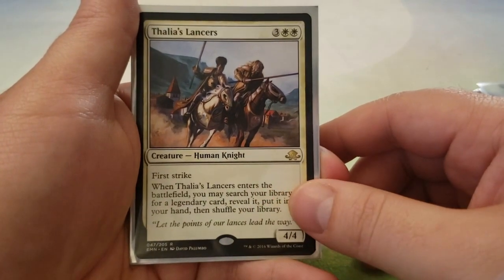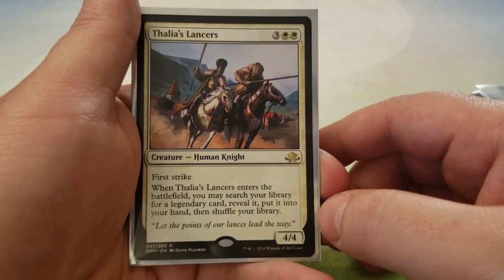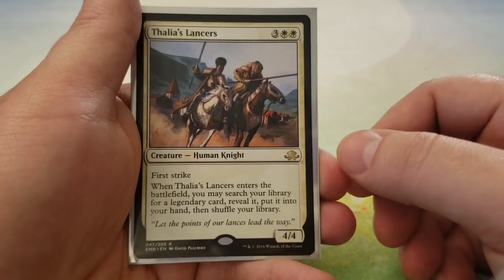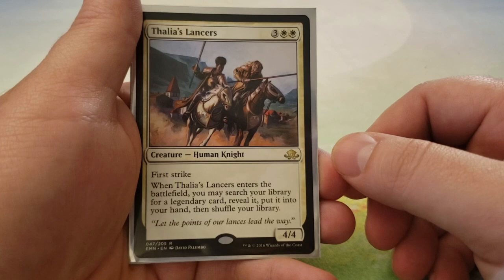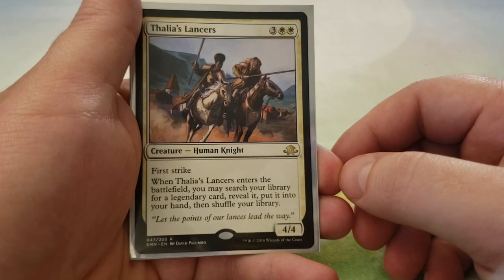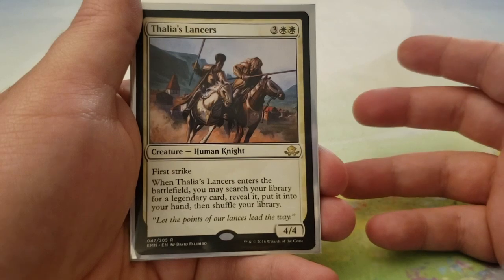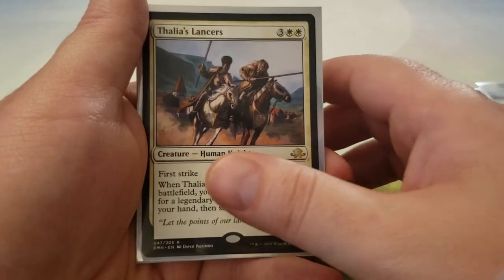Next up, we have Thalia's Lancers — 3 and 2 white for a 4-4 with First Strike. When Thalia's Lancers enters the battlefield, you may search your library for a legendary card, reveal it, and put it into your hand. This says legendary card, so it doesn't necessarily mean permanent — it can hit Planeswalkers, legendary spells, or creatures. It's in here primarily to hit the Planeswalkers, but it's actually quite versatile.